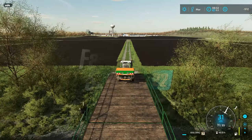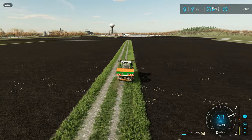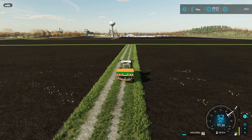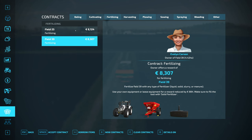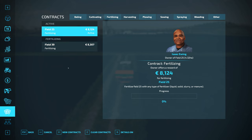We are here in Elm Creek, in the month of March, and we are poor. We have no money, but we're going to get some, and we're actually going to get a good substantial chunk of money today. The first thing we're going to do is hop into contracts — there are two fertilizing contracts available, and we are going to accept them both, because they are definitely good money to start the spring season.